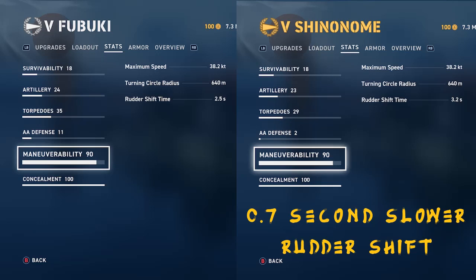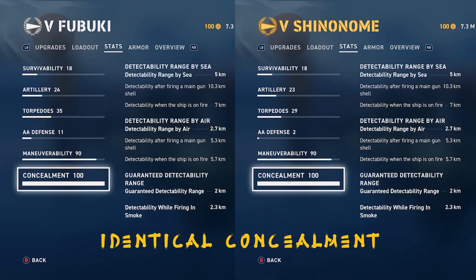The only two categories where the Shinonime is equal to the Fubuki are survivability and concealment. You can see here the concealment is identical — I'm running the identical commander. They both have maxed out camo, so there's no real difference here, nor was there any difference in survivability.